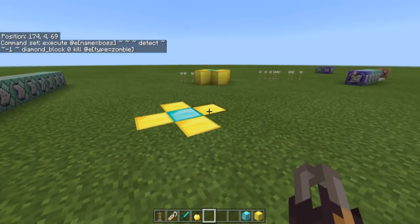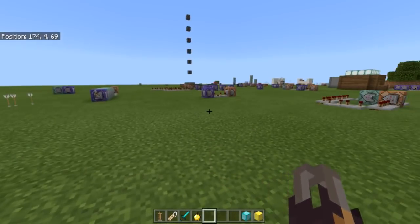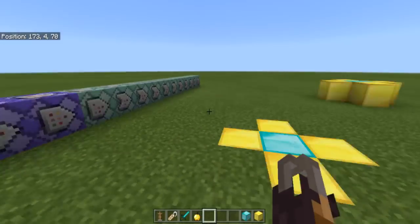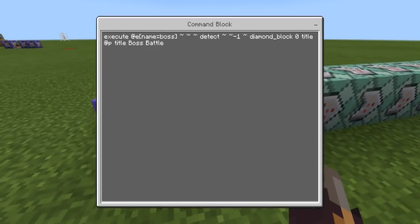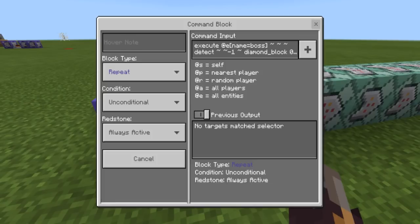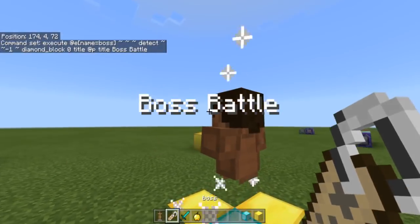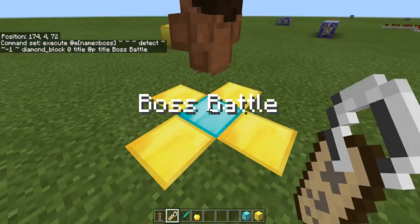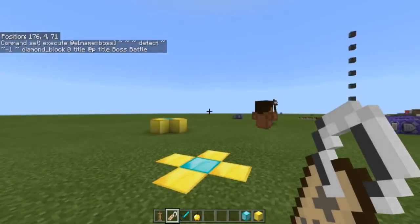That way not all zombies get these powerful boosts and you don't end up with like 20 bosses to fight. It kills all zombies within the radius of the player. After that, it detects if there is a diamond block below an entity named 'boss' and displays a 'Boss Battle' title. So whenever you place an armor stand and do it like that, it says 'Boss Battle' because there was an entity named boss, it killed the zombies, and executed the title.